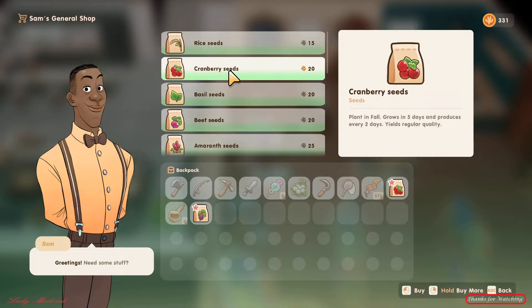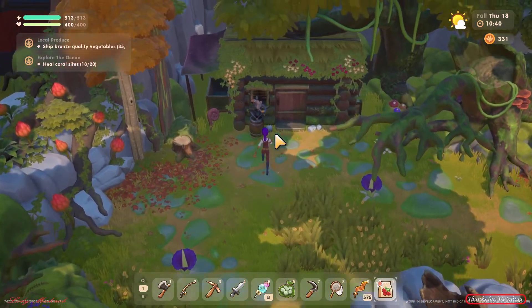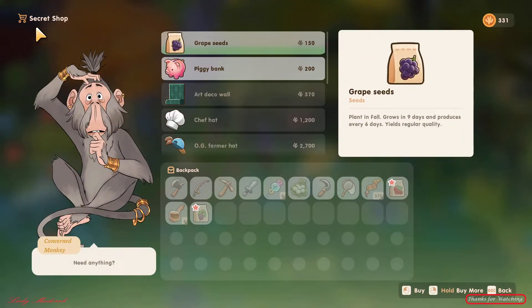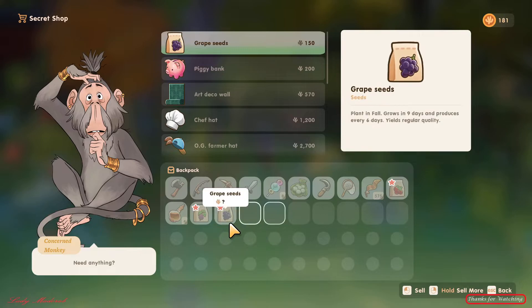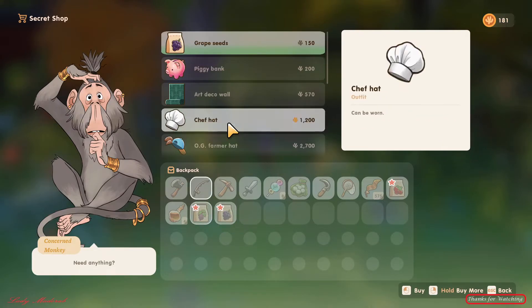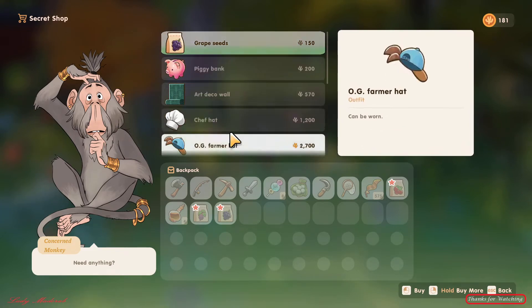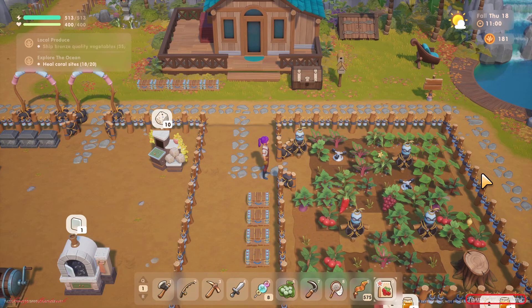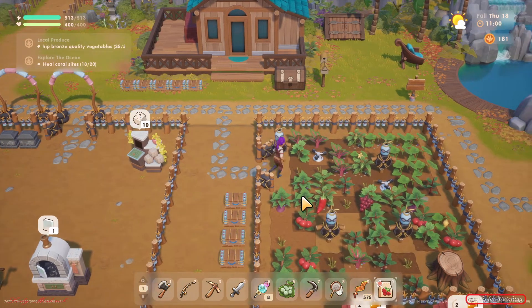Now I'm going to show you where to get the grape seeds. Here we are — this is the secret shop, it says 'secret shop'. If you need grape seeds just come here and buy. Every season what he is selling here changes as well. Alright, let's go to my farm.